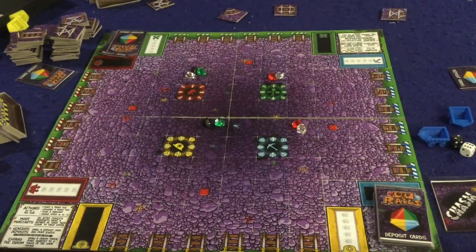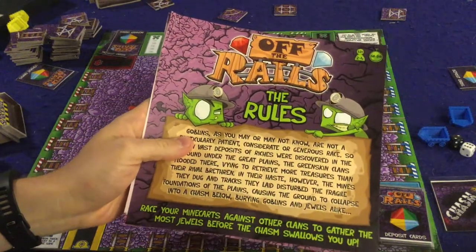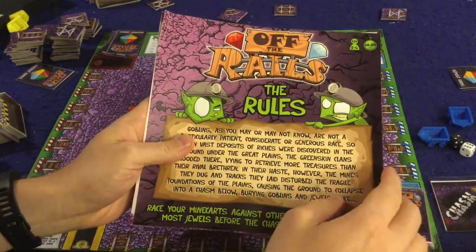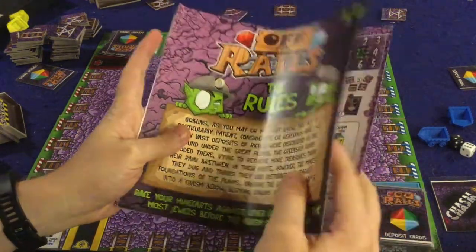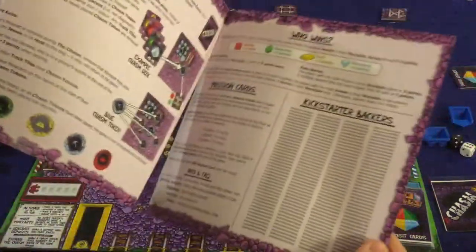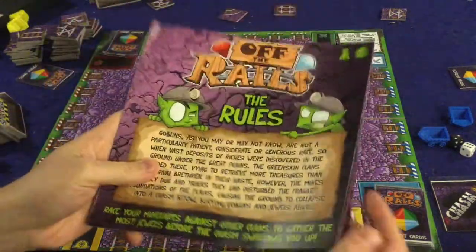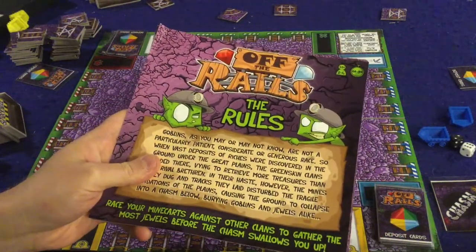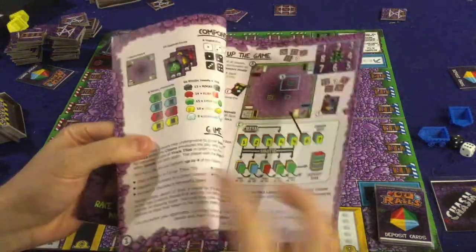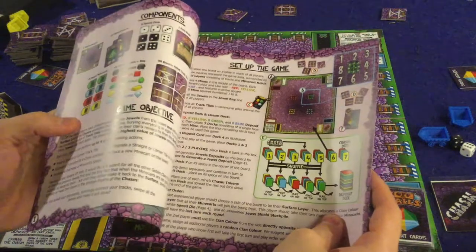We're going to take a look at what you're going to get inside of Off the Rails. Before we get started, I do want to mention this is the promotional copy I have in front of me, so take everything you see here with a grain of salt. In Off the Rails, first and foremost, we've got our handy-dandy rule booklet. It is eight pages, double-sided, full-color, full of pictures, illustrations, examples, and it's pretty well done. It's currently under construction and they've already got some errata and FAQs they're going to add to it, so I expect by the time it gets to you it should be just about perfect.